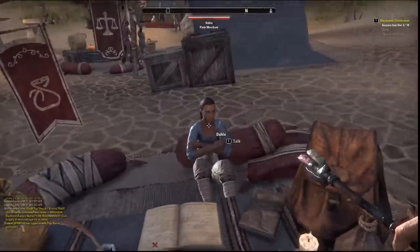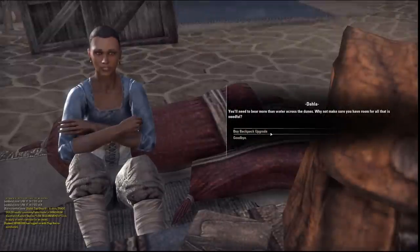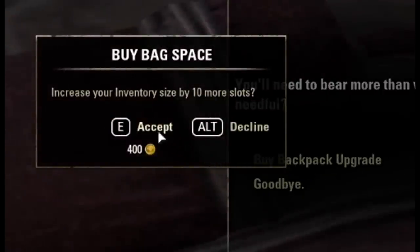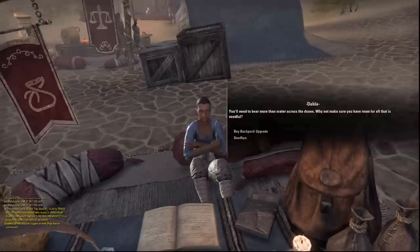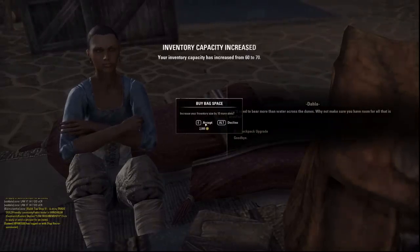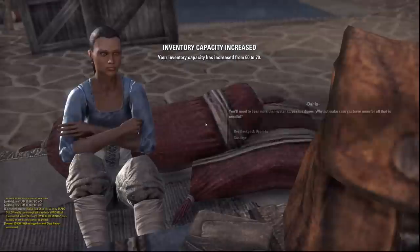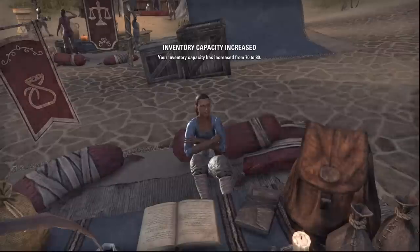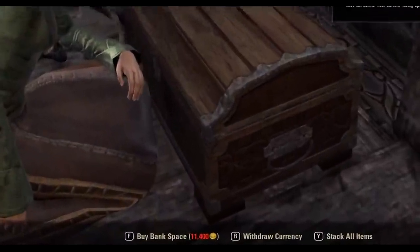Tip fifteen: you can find a bag merchant in the city who will offer you an upgrade on how much your character can carry. This costs in-game gold and the price increases each time. I recommend having an inventory space of at least 100 for all the loot and crafting materials you'll be picking up. You can also upgrade your bank storage, but at the start of the game it's not as important.